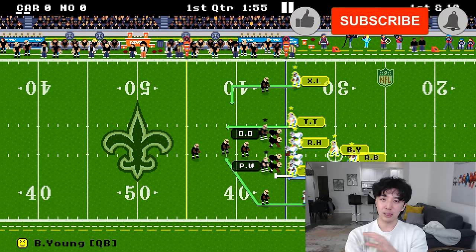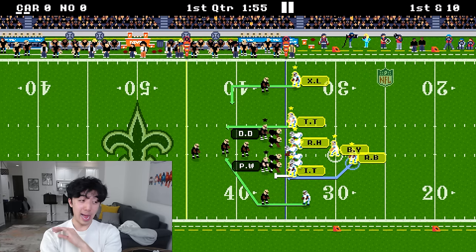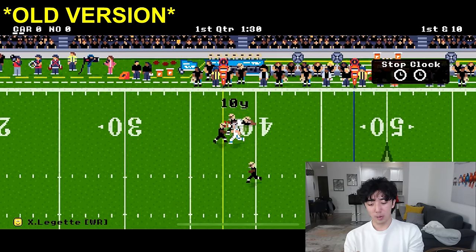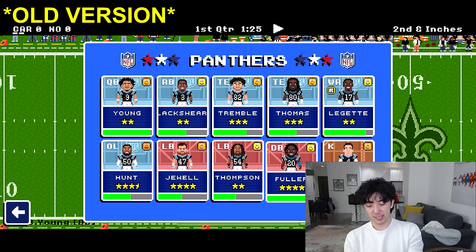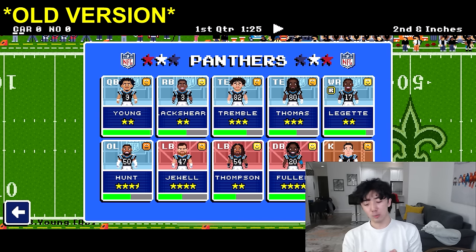Now I want to close with some possible predictions for future updates — what I want to see, what I think will happen. First: mid-game lineup changes. Imagine you're mid-game and you can pause and bench a player right there — put Leggett in the doghouse if he doesn't take it to the house. Also, being able to check stats during the game through the existing player tabs would be great. What if you need to break the QB passing yard record and want to check Bryce Young's current yards? You should also be able to bench players from that screen.